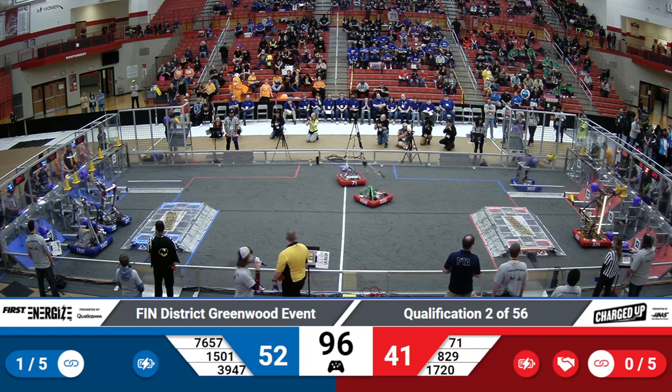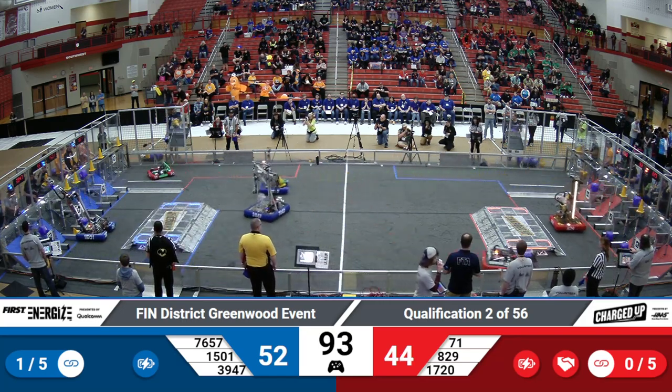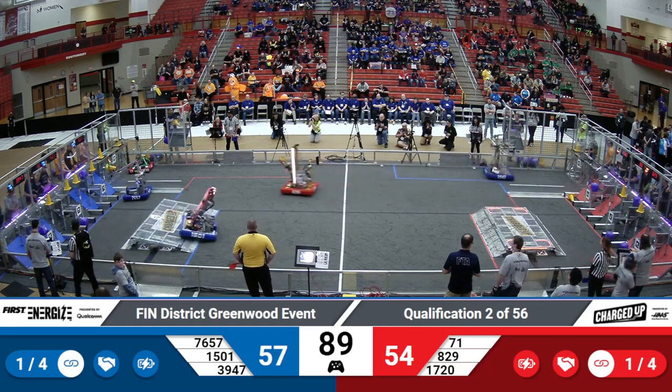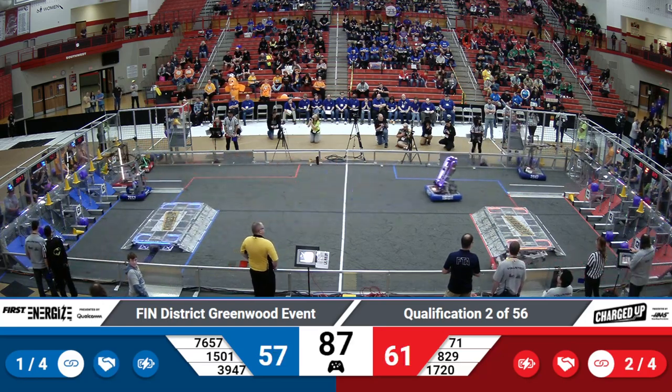1501 choosing to pull from the low feeder station. Their alliance partner is going for the double high station. Over here on the Red Alliance side, Digital Goats, 829, looking to score their first link. Links are worth five extra bonus points, and if you can get a total of five of them, worth an extra ranking point at the end of the competition.